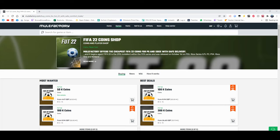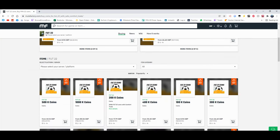For the cheapest coins on FIFA 22, check out MuleFactory.com and use the code EWINFIFA at checkout for a discount.